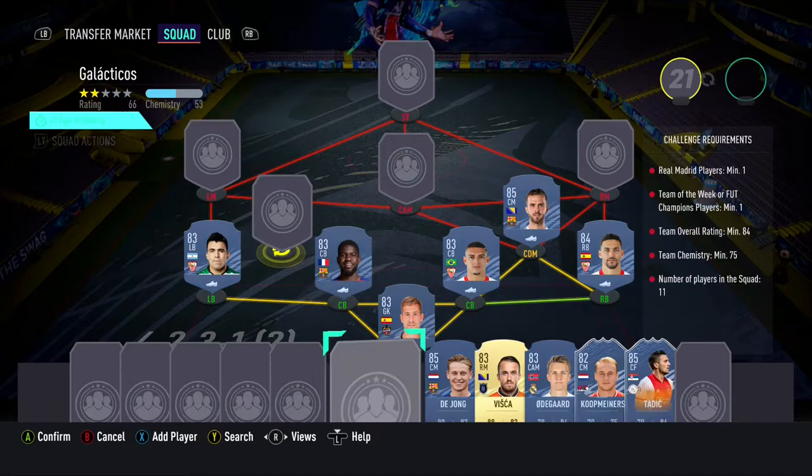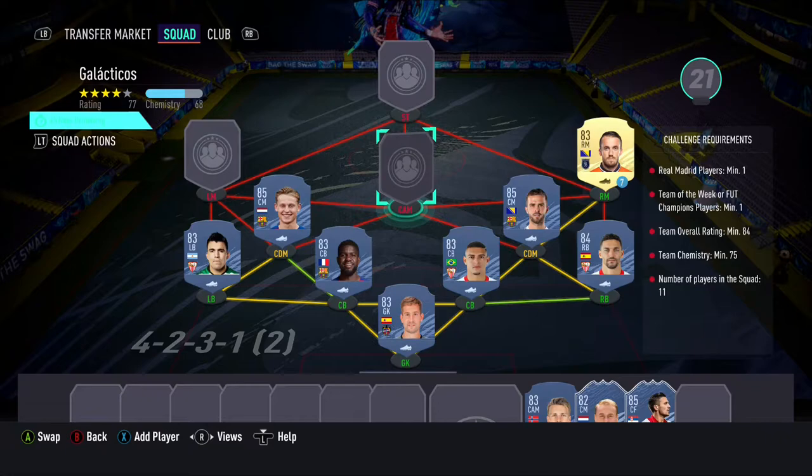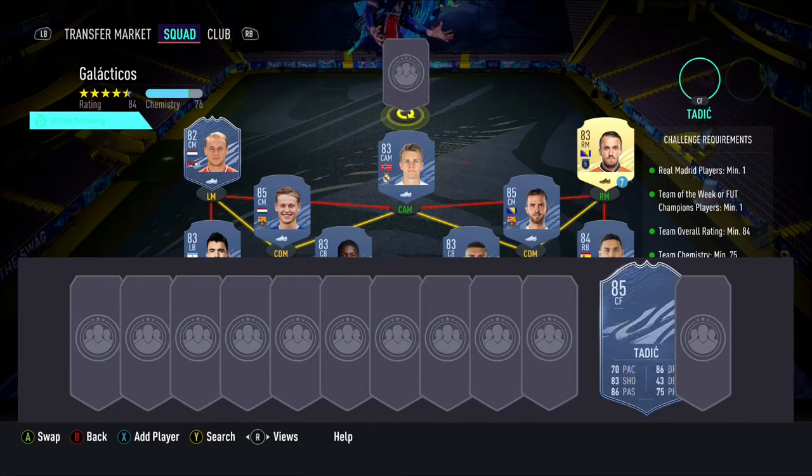Navas, Diego Carlos, Umtiti and Acuna as our defenders, with Pjanic and De Jong being our CDMs, Vistar being our right mid, with Erdgaard being our CAM. In-form Cooper Merez at left mid, with Road to the Final Tadich at striker.